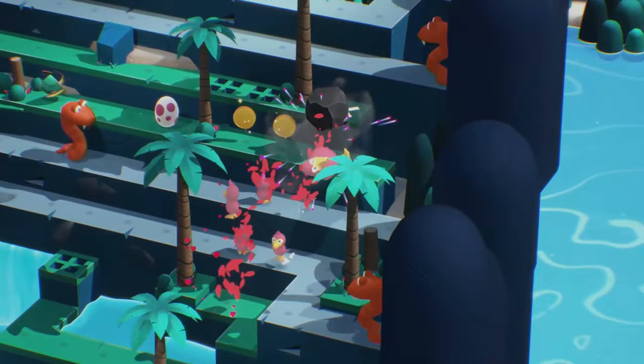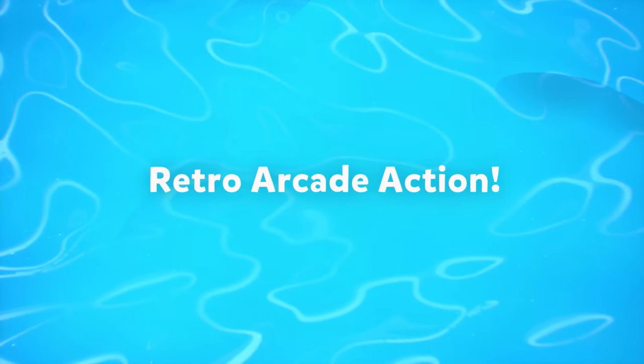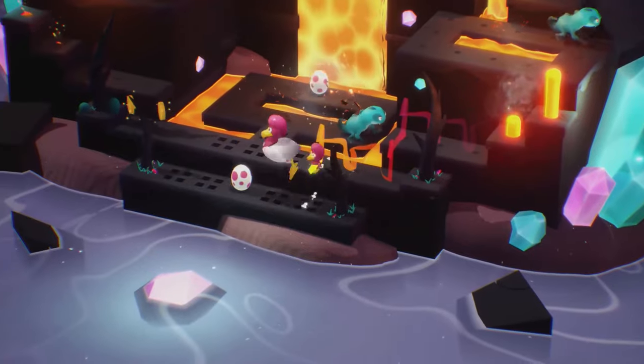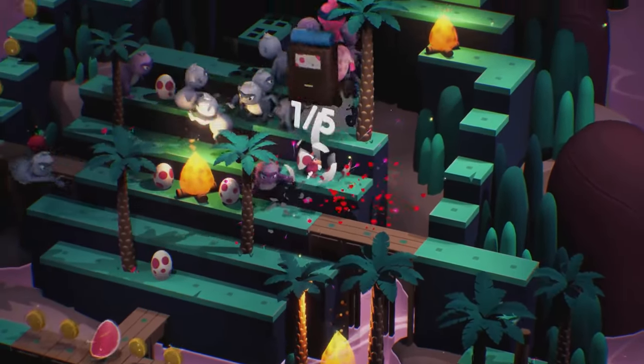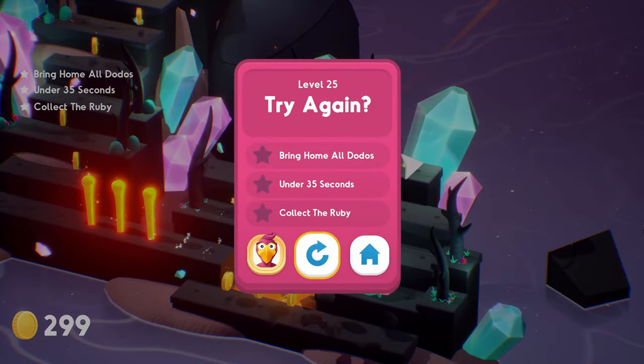The game is divided into 60 levels. Each one is pretty short and can be completed in seconds. But the catch is gathering all the eggs in the level, which hatch into babies who then follow you back to safety — with tons of obstacles, enemies, falling rocks, and many more unpleasant ways to die and try again.